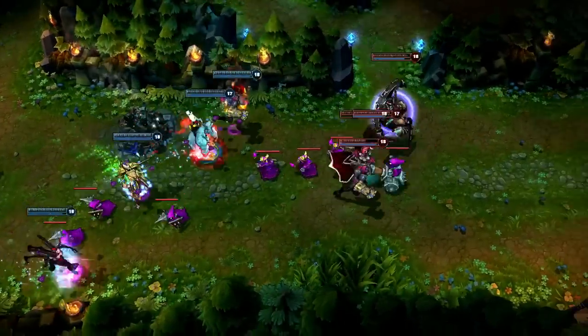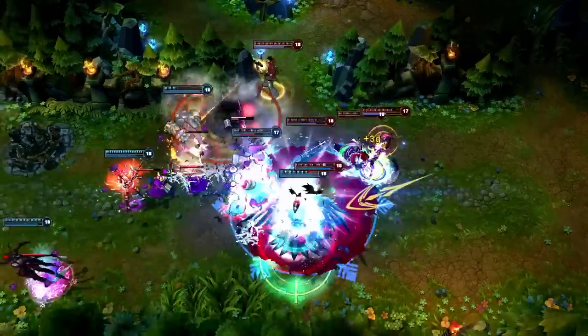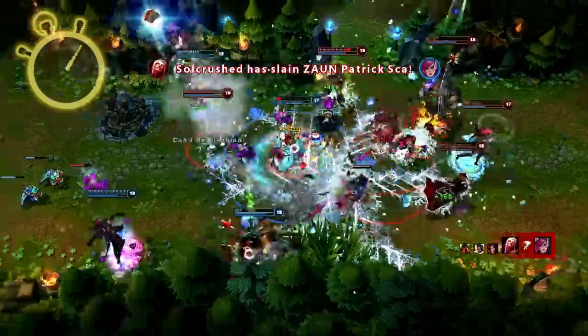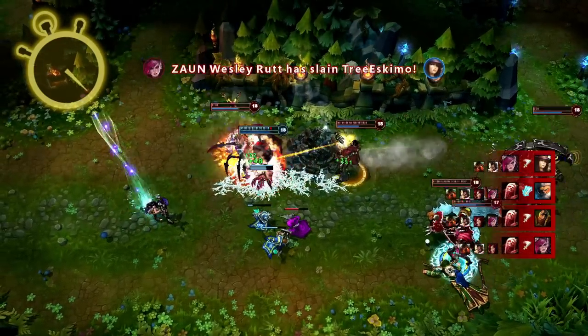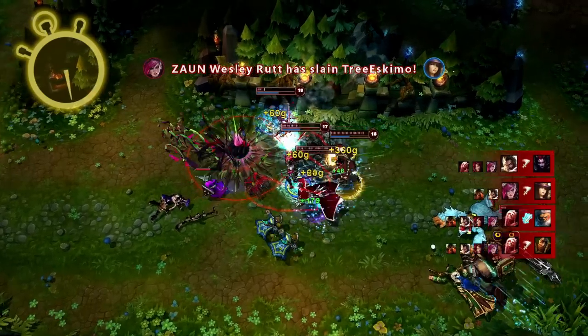Vi's goal in a teamfight should be to seek out and destroy the most important targets first. She charges in on Swain with Vault Breaker, brings him low with Excessive Force and Denting Blows, and creates the first kill of the fight. Immediately after, she targets Caitlyn with Assault and Battery, taking her out even despite Flash. From here, a basic attack, Excessive Force, and Vault Breaker set up her team for an Ace onto Elise.